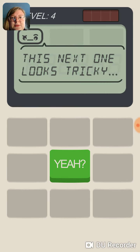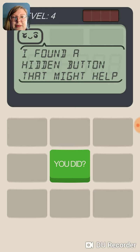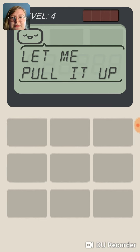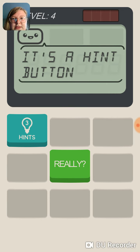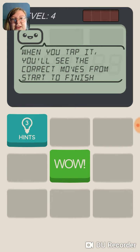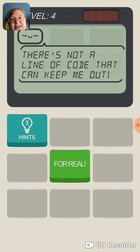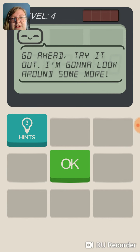Okay, this next one looks tricky. Don't sweat it, I got your back — I found a hidden button that might help. Let me pull it up. It's a hint button! Really? Yeah, there's still a few charges left in it. When you tap it you'll see the correct moves from start to finish — really fancy, right? There's not a line of code that can keep me out. Go ahead, try it out, I'm gonna look around some more.